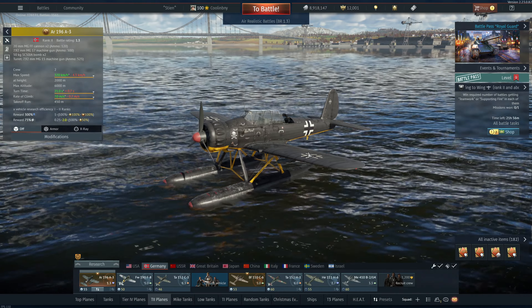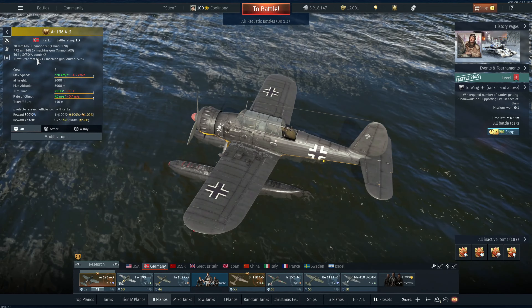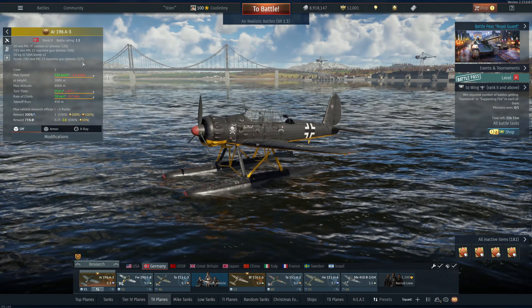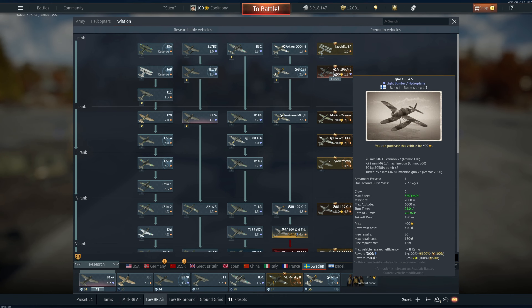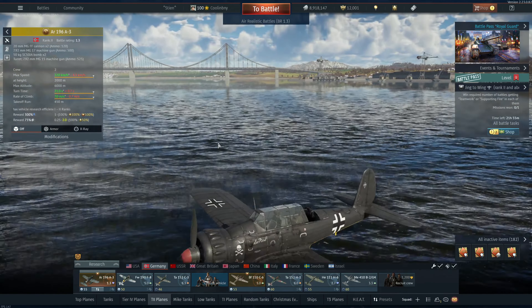Interestingly, the Swedish air tech tree has the Arado 196 A-5, and the only real difference I could see — correct me if I'm wrong — is that instead of the defensive turret being a single MG15, as we see here, it is two MG81s. You also have more ammunition: 525 rounds here versus 2000 on the Swedish variant, plus a dual-mount defensive armament, so it is a bit different but not all too different.